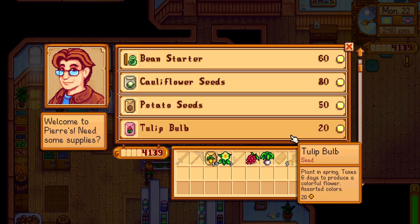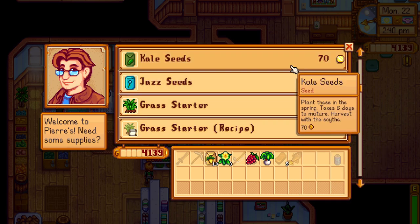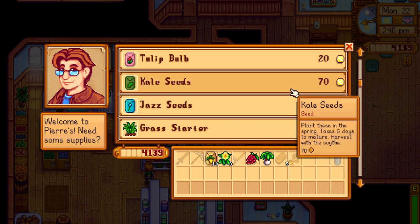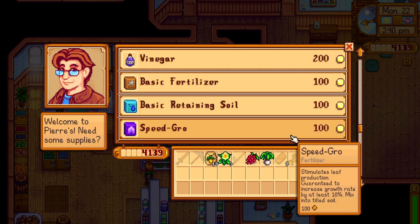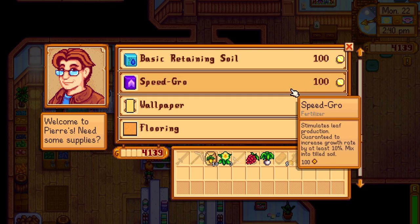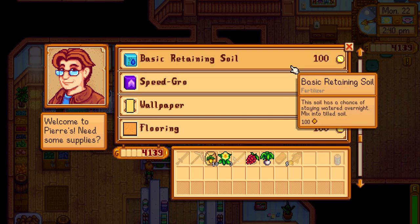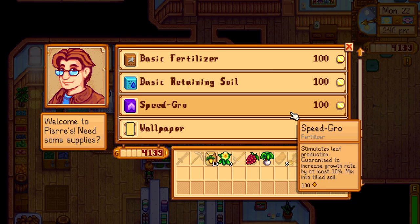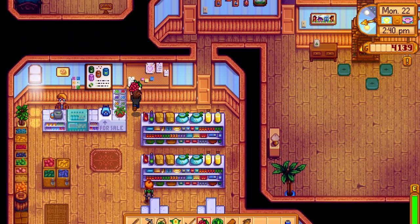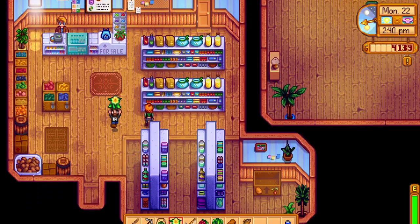Tulip, kale — takes six days to plant. Fertilizer — speed grow, simulates leaf production, guarantees at least 10% faster growth. This has a chance of staying watered overnight. This improves quality of soil, increasing the chance of growing quality crops. Not interested in it yet anyway.